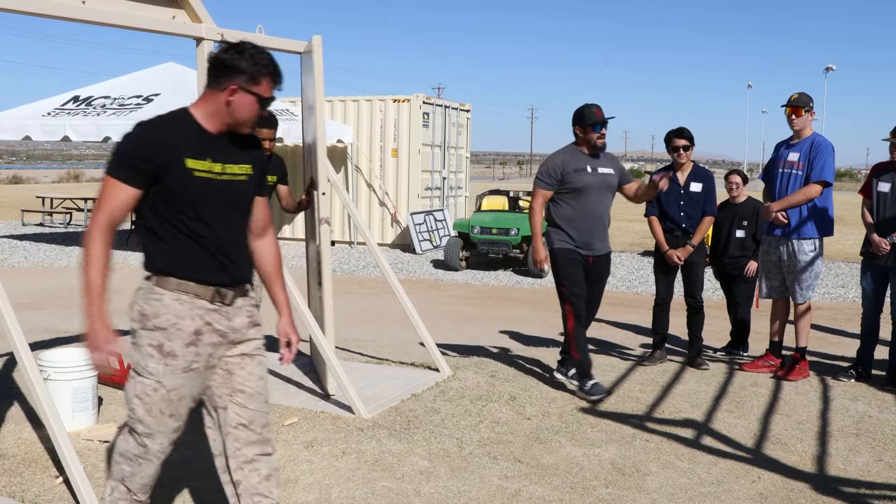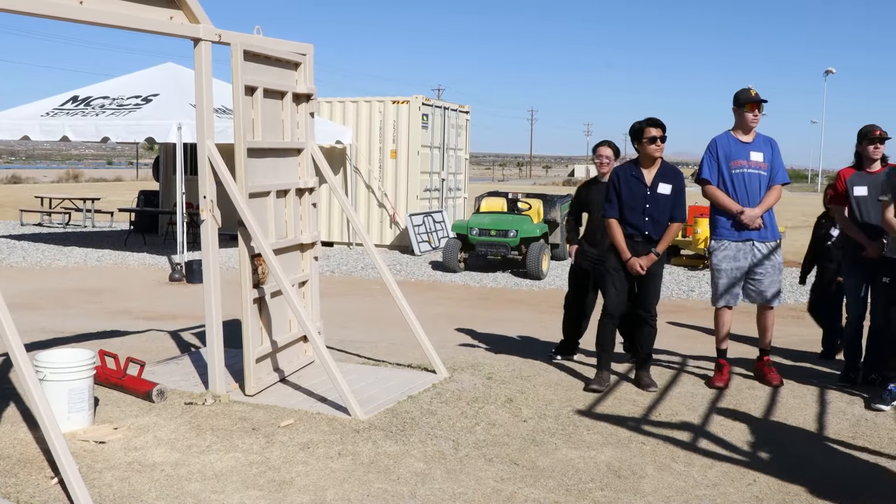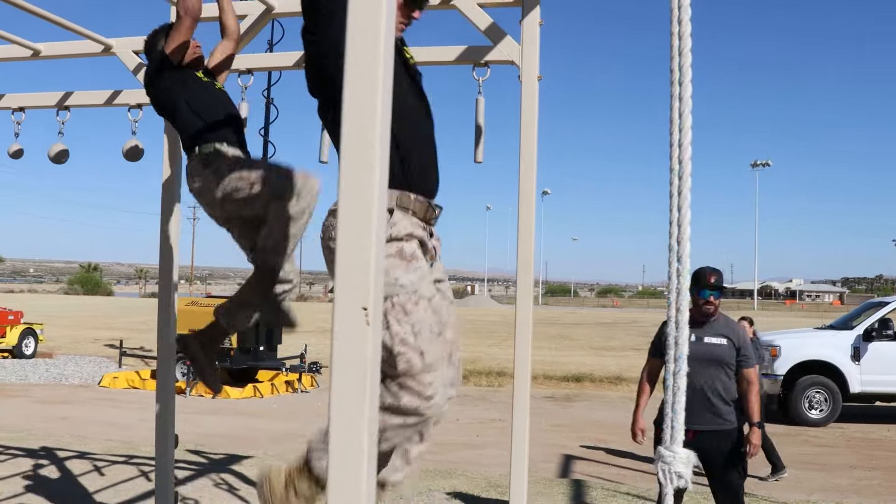They drop the breacher down. Next thing we have are the monkey bars, or what we call the platoon trainer. Notice there are various holes. So as I come down, I'm gonna absorb it by a partial squat so you can protect yourself.